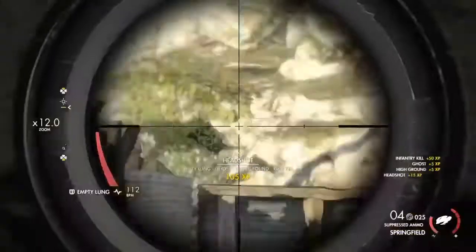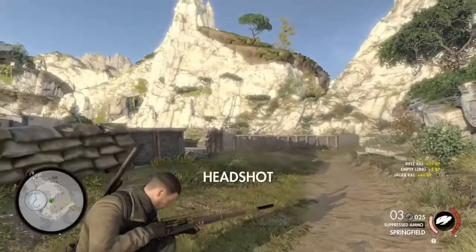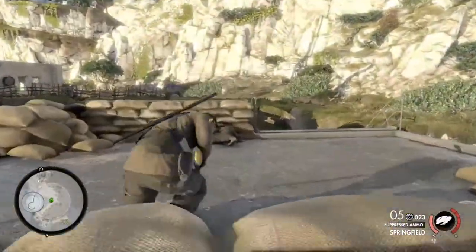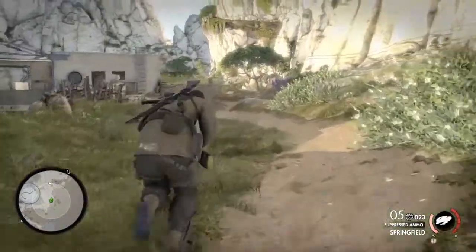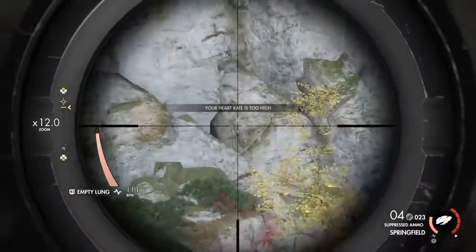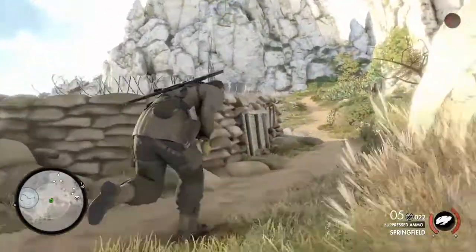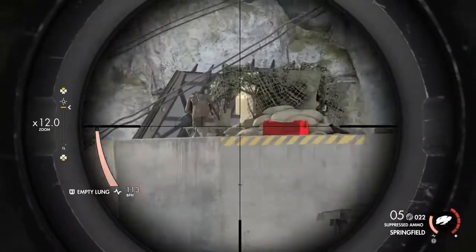So take out him first. Those are basically the only two guys you're going to take out on the outside of the base. You want to make sure you're crouch running while you do this because there are snipers on these bases. There's a guy right there — I did forget about that — okay, those are the only three, my fault.